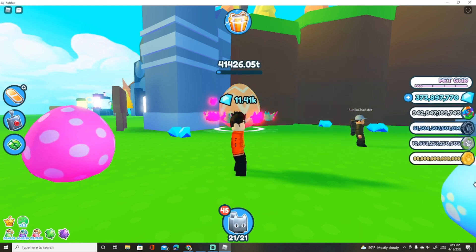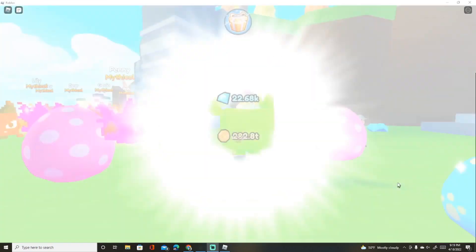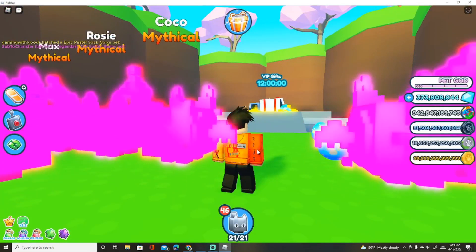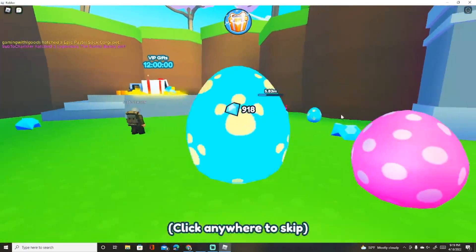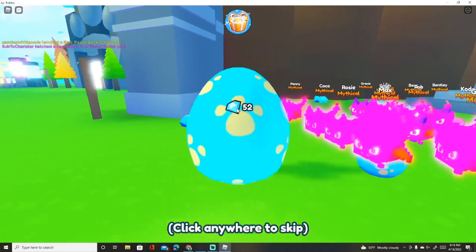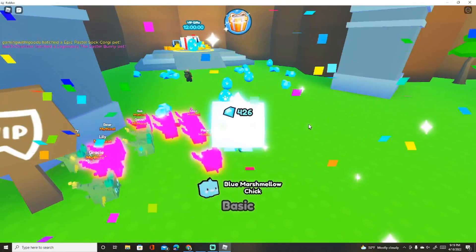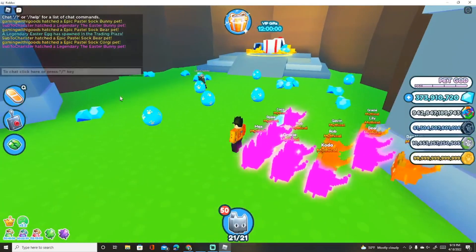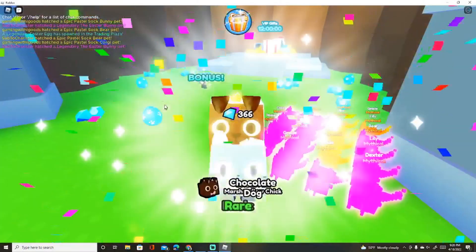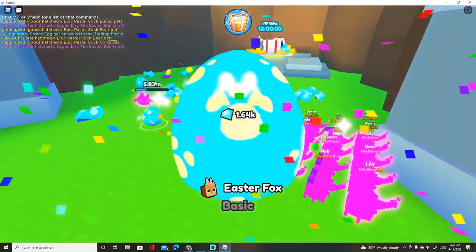Sorry if that was loud — our gains keep going way up, which I don't understand. We got another corgi. I might need to check the volume and make sure it's not going to blow your ears out. Anyway, this method will get you a lot of these pets. The legendary egg doesn't always spawn quickly — sometimes it takes 10 to 15 minutes — but it does seem a lot faster than in normal servers.